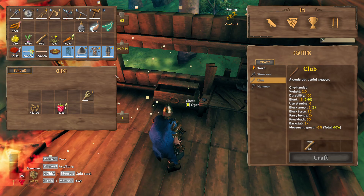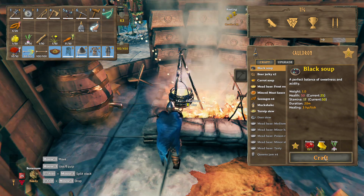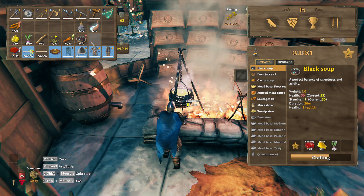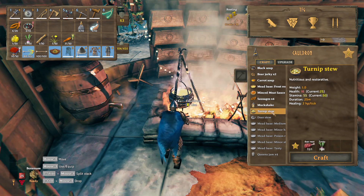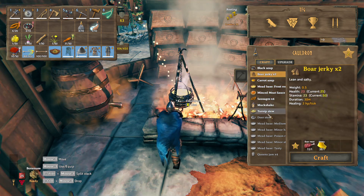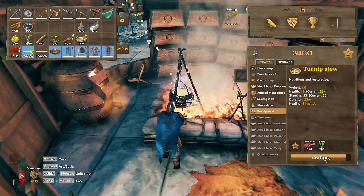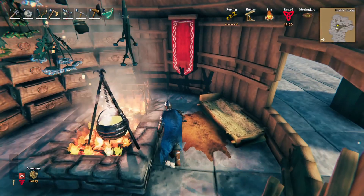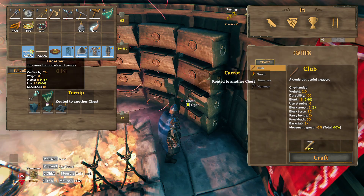We're gonna make ourselves some black soup. I guess three of them should be good. That is perfect. Let's see, that's stamina 55. Turnip stew it is. And one more. Let's put the rest of the stuff away because we don't need it on us.